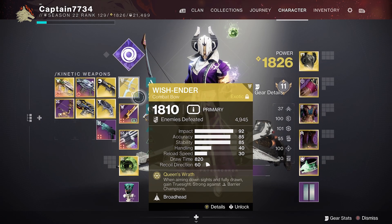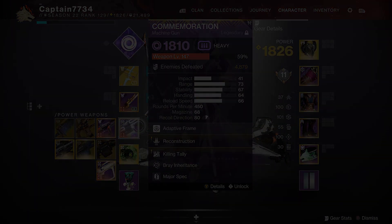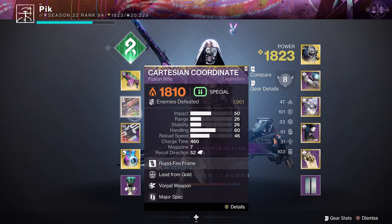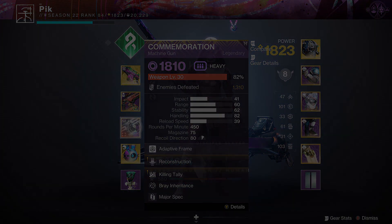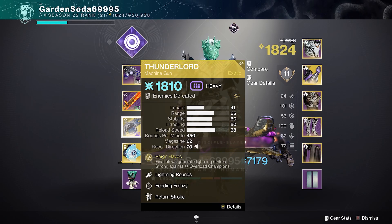Moving on to weapons. The warlock ran a Wish Ender for stunning barriers and a Glaive for add control along with a Machine Gun for add clear. The hunter ran Quicksilver for stunning barriers and a Fusion Rifle for stunning unstops combined with a Machine Gun for add clear. The Titan ran a Scout Rifle for stunning unstops along with a Glaive for add control. Finally they had a Thunderlord for damage and add clear.